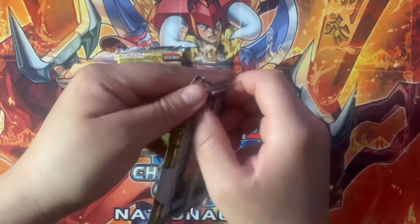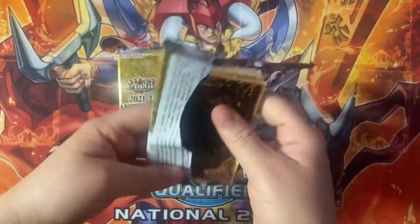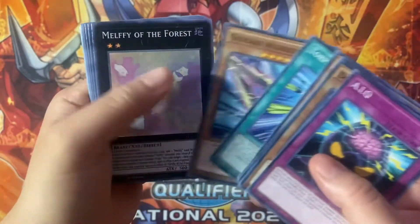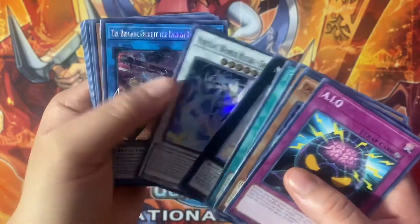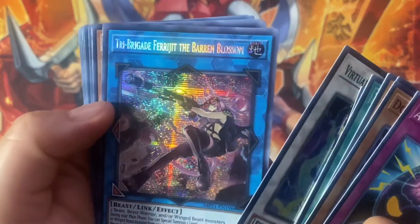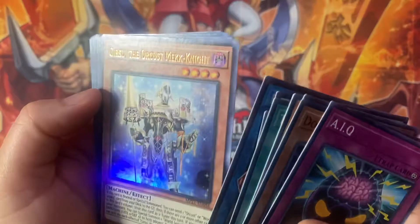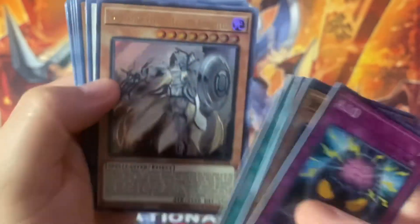The most anticipated card in this set of course is going to be Cross-out Designator — that is the money card in this set. So we have Melfie of the Forest, Virtual World Kayubi, Tri-Brigade, Baron Blossom, Magnetite, Orcust Gear, and then Dogmatika Fleurdelis.